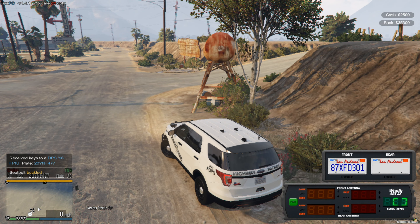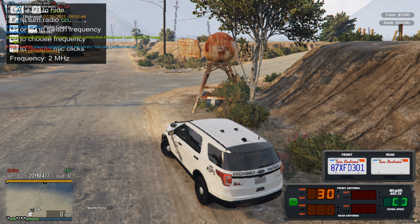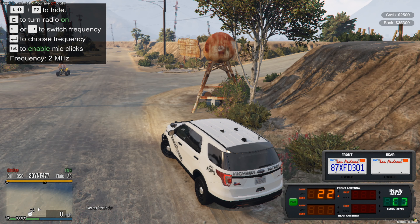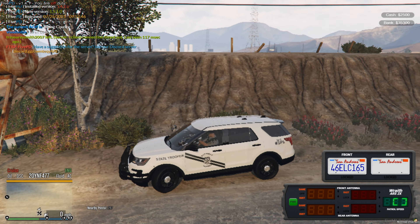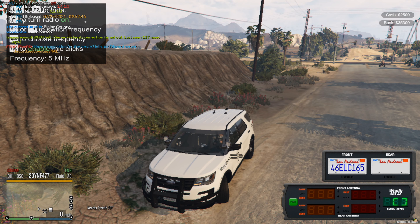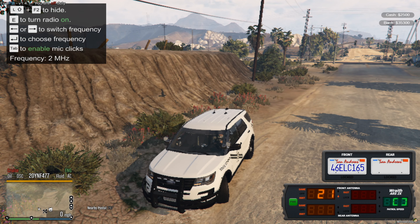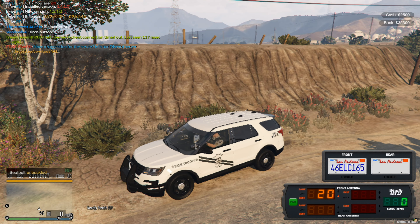Now I'll show you how to get on the radio. Press T, type /radio, then press Tab. Go to Channel 5 or MHC. I'm recording so I'm using Channel 2 for now, but when I'm done I'll switch back to 5. Then press E and type /radio again.